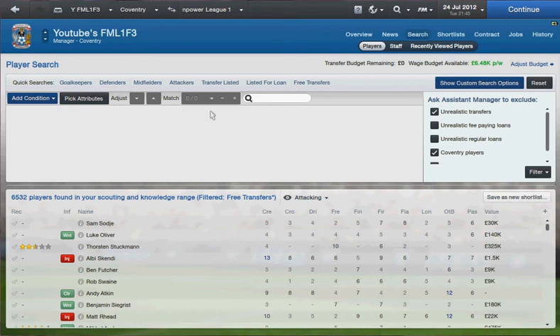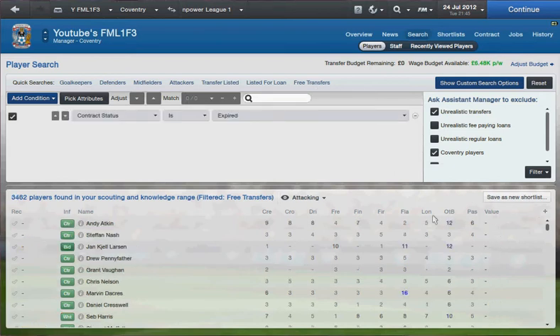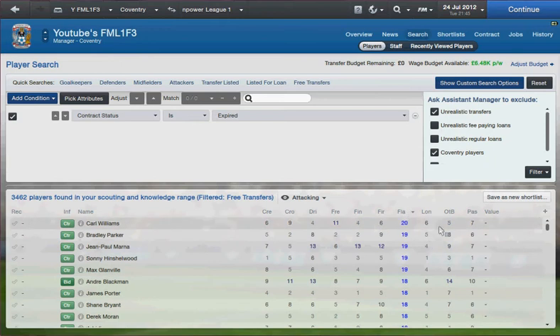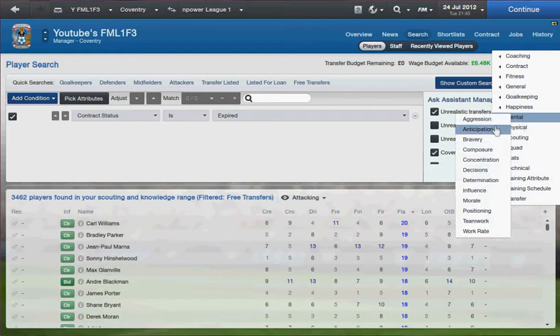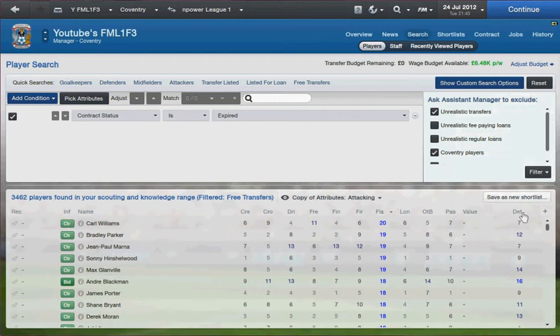Hi guys and welcome to another video. This time we're actually going to be getting free transfers. This video is all about getting the best free player on the game. The key thing that you need is to go on mental — obviously you don't want a mental player, but you want them to be fairly determined. As you can see, this player Andrew Blackman is determined.